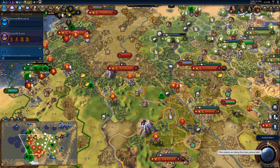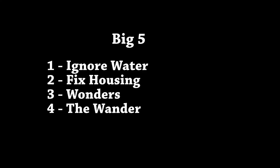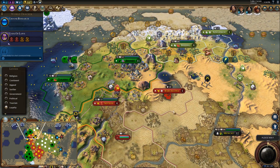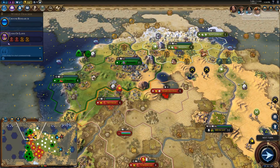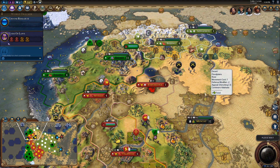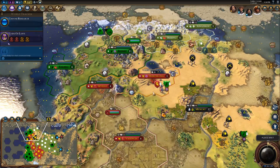Final problem: loyalty. It's a new mechanic, so it's a new problem. The AI doesn't mind settling cities with terrible loyalty — they just don't care. Here's Barcelona, settled in desert. And it's already got a massive negative loyalty. It flips in what, five or six turns? Why were you ever there if you're going to lose it in six turns?